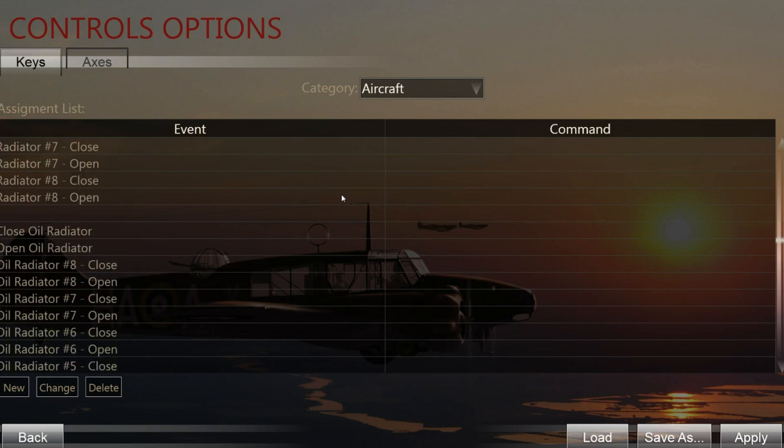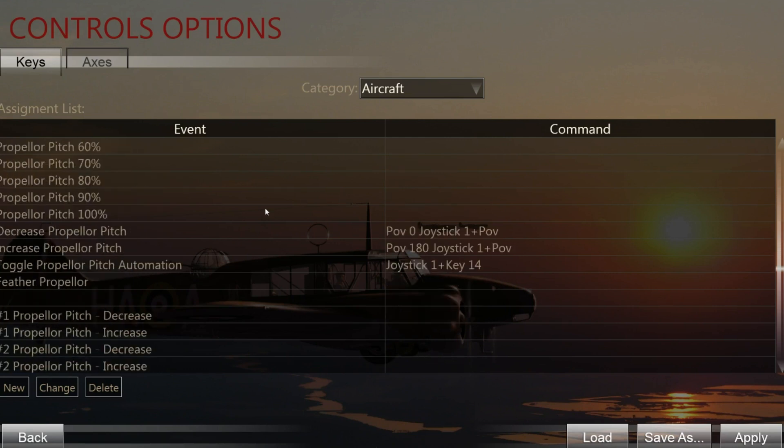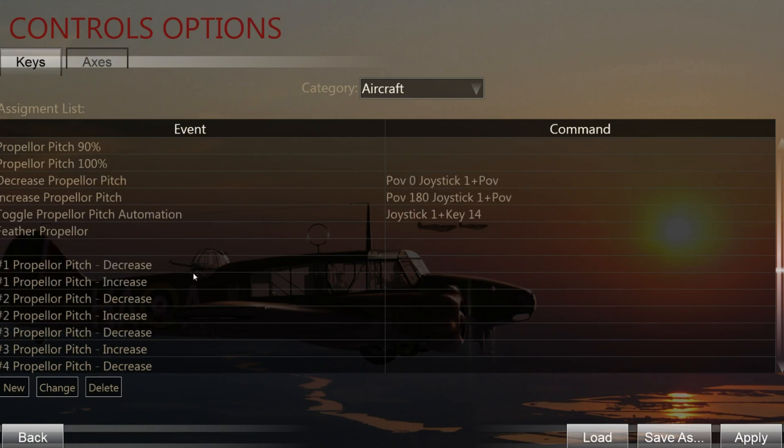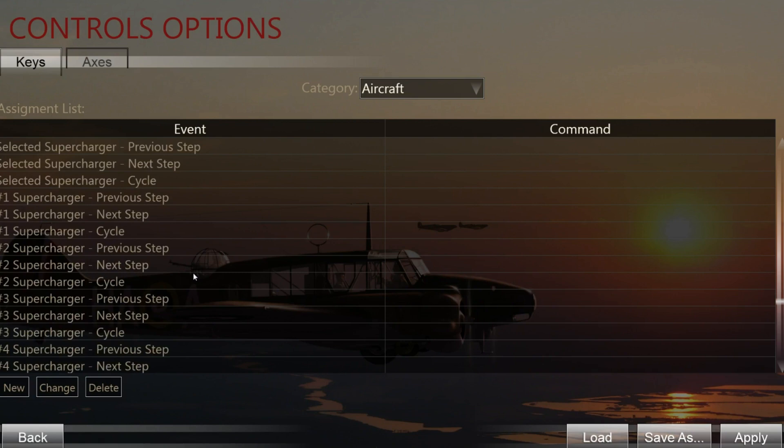Scrolling down, you will arrive at the propeller pitch section. Here you need to set up a button to increase and decrease the prop pitch, and also a button to toggle propeller pitch automation. This is very important for the German planes when you want to take off - when taxiing you should disable the automation and do it manually, because otherwise you're going to have trouble. The prop pitch automation also has bugs and doesn't work properly if you're not already above a certain RPM.